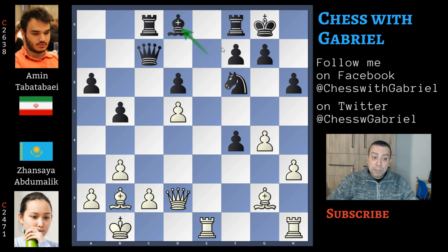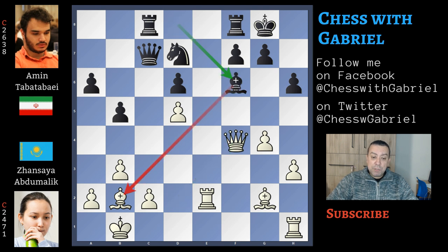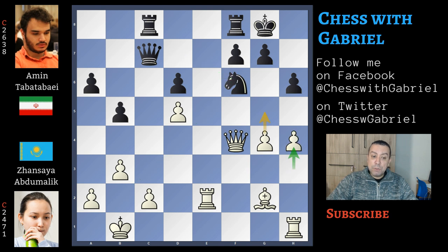Bishop back to d8 is an inaccuracy because disconnecting the rooks is never a good idea. Much better would be rook to e8. Now in this position, rook to e2 would protect both c2 and the bishop — a good idea. Knight back to d7. Finally the queen can capture on f4. Queen captures on f4, and now bishop to f6, bishop captures, knight captures, and h4 is good because in case of g5, white will recapture with the h-pawn opening the h-file. Rook on f5 goes to e8. Now rook to f2, but Stockfish suggests it's better to capture.